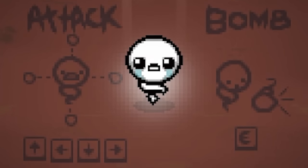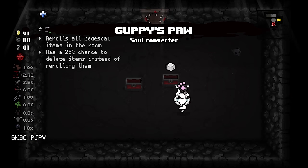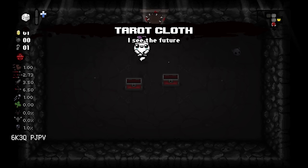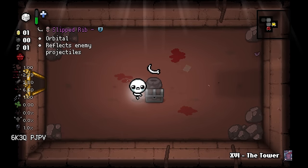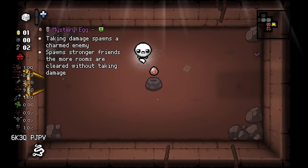Welcome back. Starting with Guppy's Paw - give it a roll and get Tar Cloth, nice start. Here's item room - slipped rib. I think I'm down to roll, but I'll hold on to Tapeworm though, give me something better.